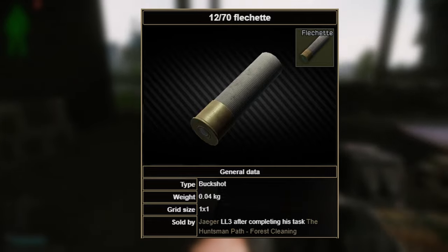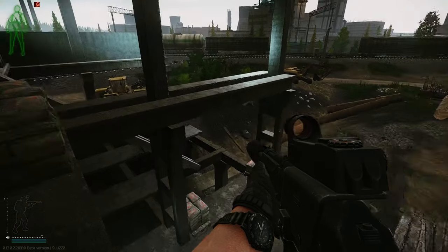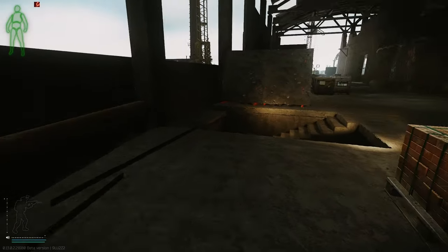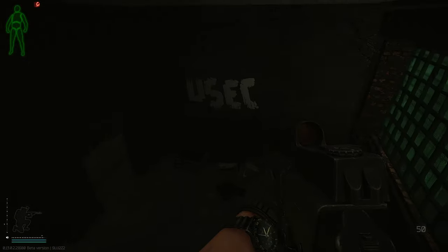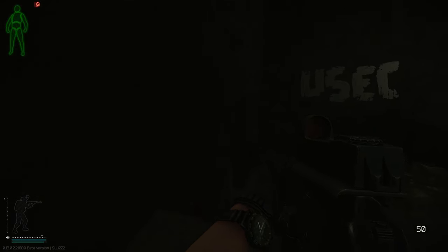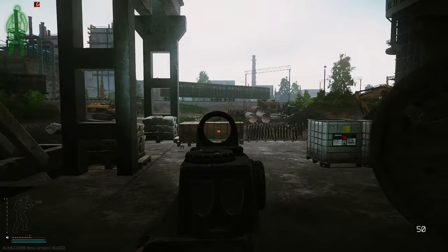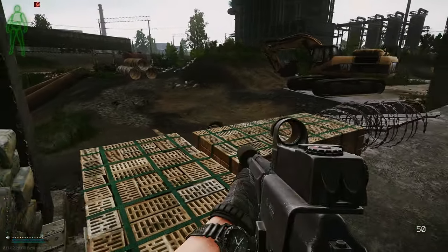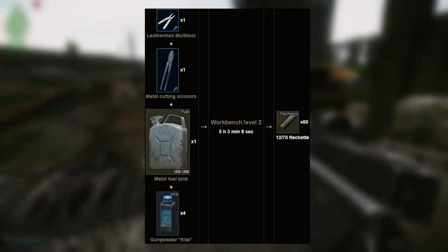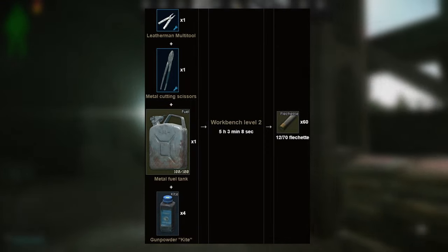12x70mm flechette is another type of buckshot, sold by Jaeger at loyalty level 3 after completing the quest Huntsman Path: Forest Cleaning. Flechette has 8 pellets per round and deals 25 damage per pellet for up to 200 damage per shot, but where this round excels is its penetration. At 31 pen it can penetrate class 3 armour reliably and deals very heavy damage to class 4 armour — it just shreds armour durability. Flechette can be crafted at workbench level 2 for 1 Leatherman multitool, 1 metal cutting scissors, 1 metal fuel tank, and 4 blue kite gunpowders for 60 rounds total.